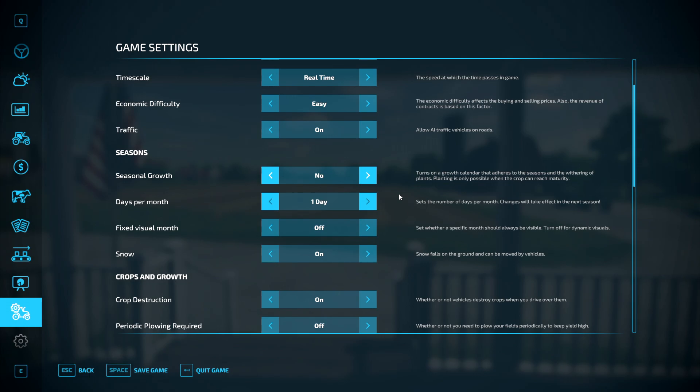Days per month — you can set this right up to 28 days if you wish. For this tutorial I'm going to keep it to one. It's entirely up to how you play it guys — there's no rights and wrongs, it's how you like to play. Fixed visual month — whether a specific month should always be visible. Turn off for dynamic visuals, so I've got mine off.